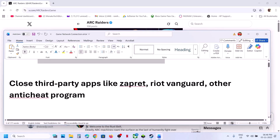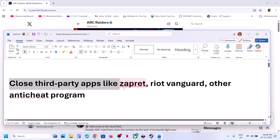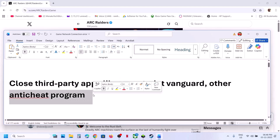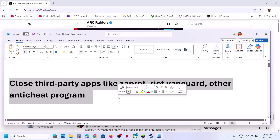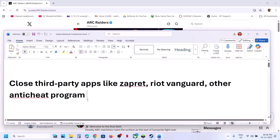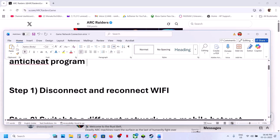If there is no outage but you're still facing the error, close third-party applications. For example, if you have Riot Vanguard or any other anti-cheat program running, close all third-party applications. Some may be hidden in the system tray — right-click and exit them. Then relaunch the game.